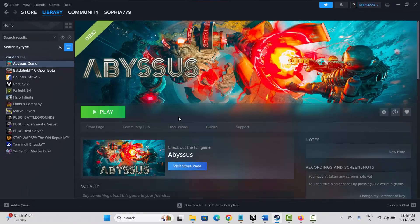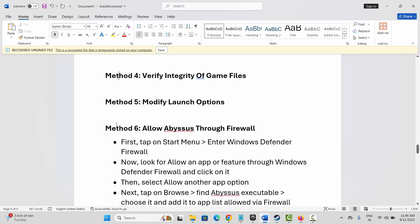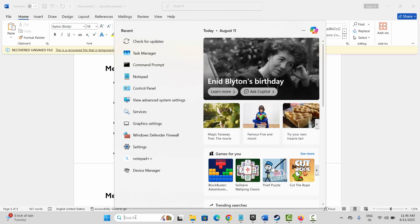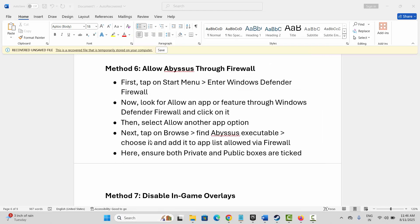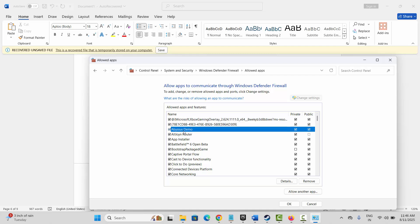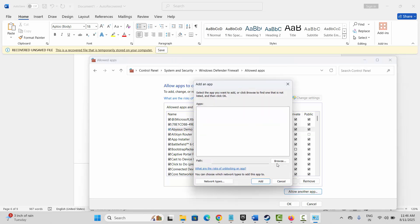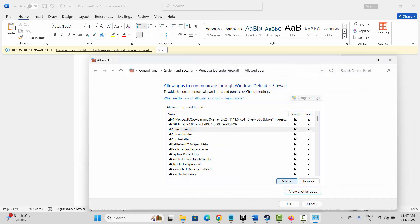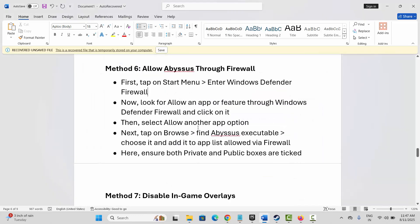Next solution is to allow the game through the firewall. Go to the search option and find Windows Defender Firewall. Click on Allow an App or Feature, then click on Change Settings. Check if the game has been added. You can also add it by clicking Allow Another App — from the Browse section, select your game and add it to the list. Make sure both Private and Public boxes are checked, then click OK and try to launch the game.